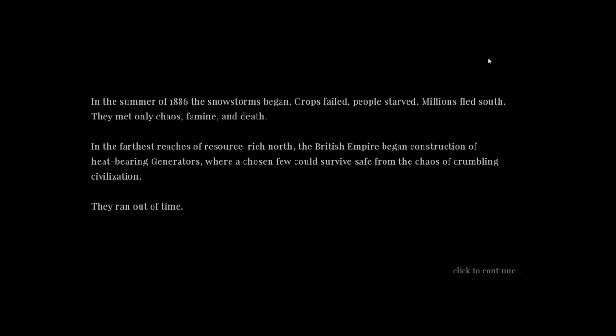In the summer of 1886, the snowstorms began. Crops failed, people starved, millions fled south — only chaos, famine, and death. In the furthest reaches of the resource-rich north, the British Empire began construction of heat-bearing generators where a chosen few could survive, safe from the chaos of crumbling civilization. They ran out of time. An apocalyptic ice storm came from the south, devouring all in its path. People fled in panic. Some managed to reach the site of a generator, only to find it frozen solid. The generator was designed to power a city capable of weathering the end of the world. It falls to us to build it.